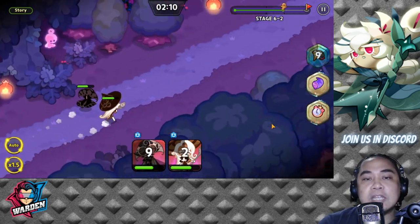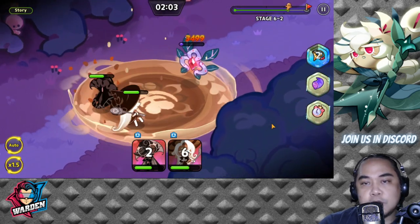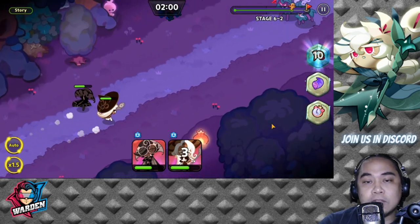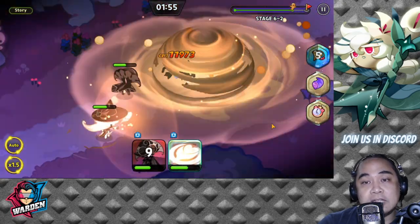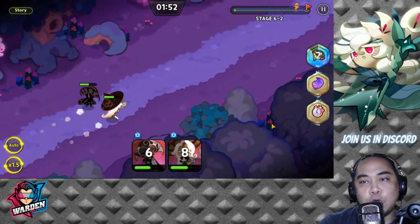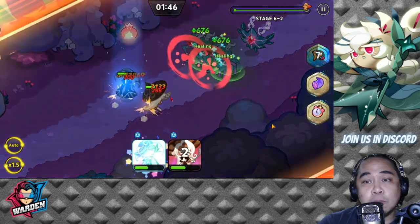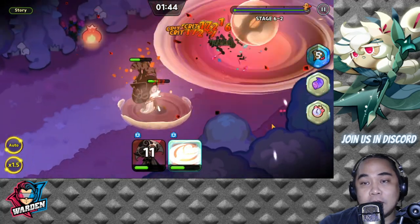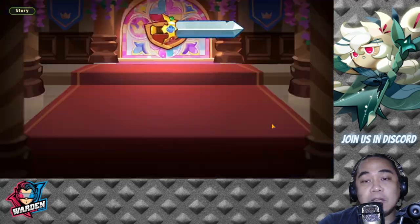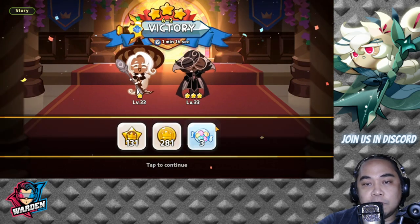They can control the middle of the pack and do crowd control so they don't get overwhelmed. If you have a tank at the front, even better — because their role in the team is to control the crowd, control minions, control bosses, silence them, and keep enemies from casting spells.